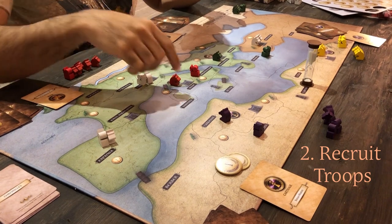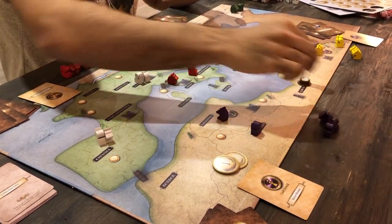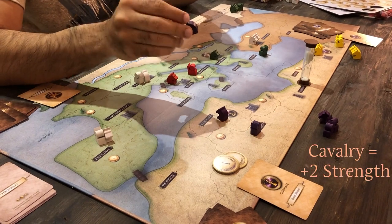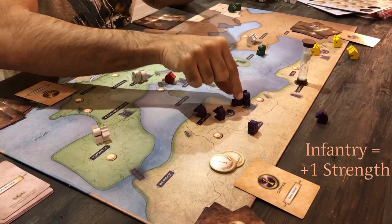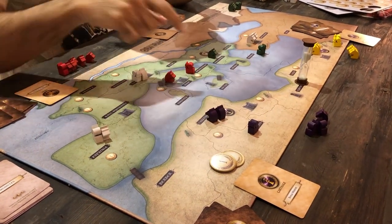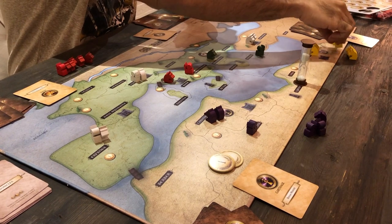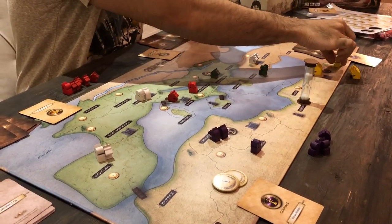Next, you recruit your troops. For every large castle that you control, you can recruit one cavalry unit which has a strength of two, or two infantry units each with a strength of one. In this case, I'm choosing one cavalry unit. If you have a small fort under your control such as Thebes, you can recruit one infantry unit only.